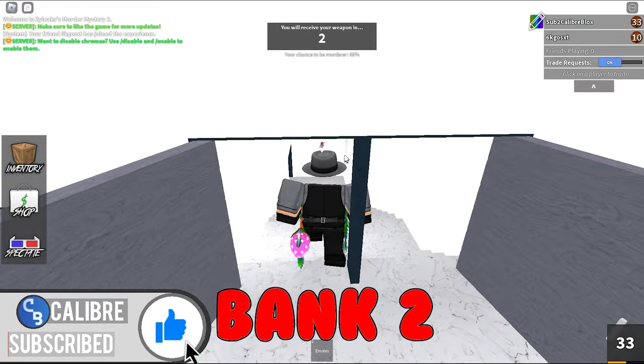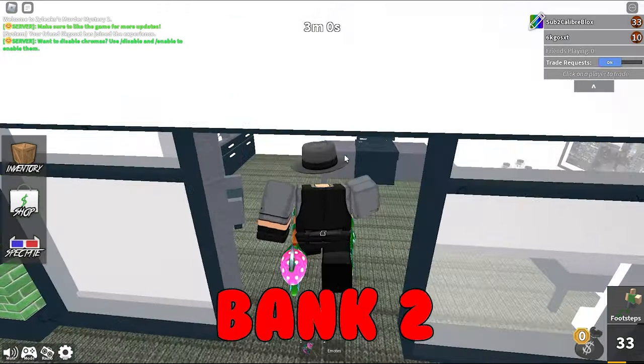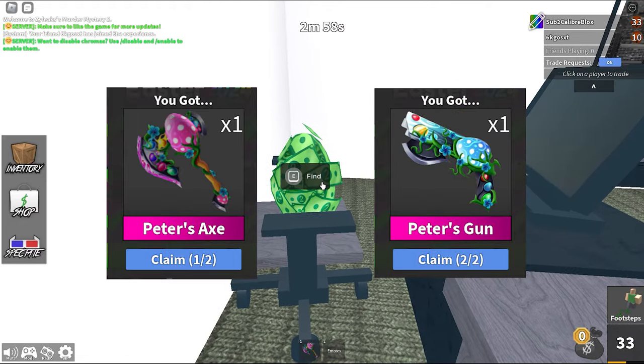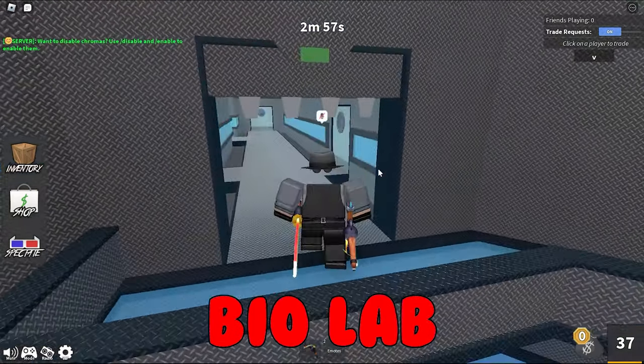I'll now show you all the locations of all 12 easter eggs. Upon completing the quest, you'll receive the new Peter's axe and Peter's gun. Make sure you follow exactly where I go — if you miss any, there's a full list of all locations in my Discord.